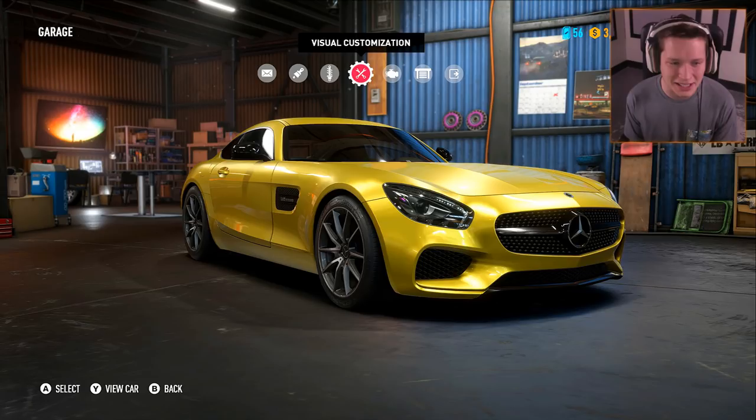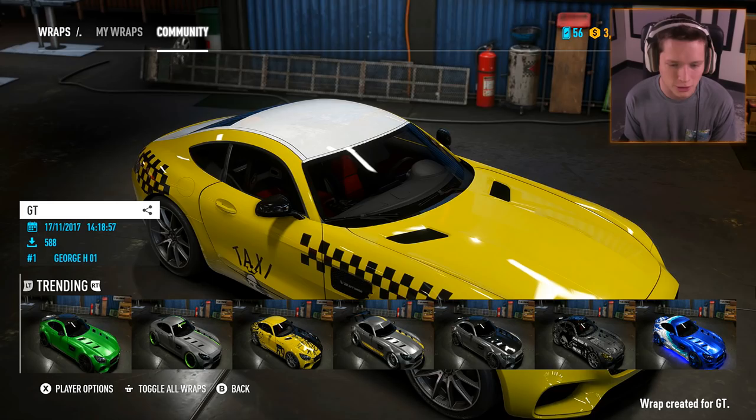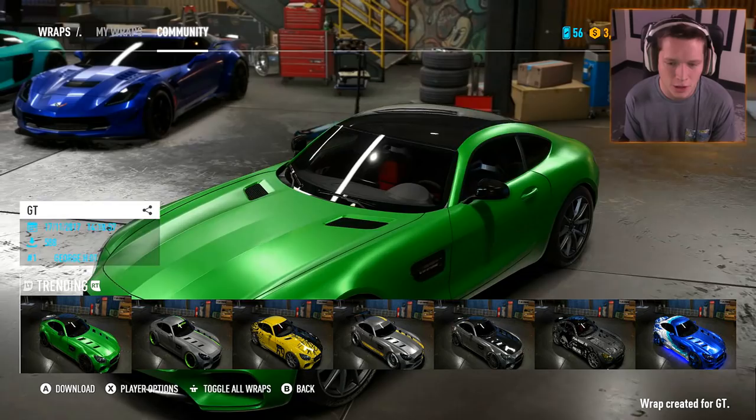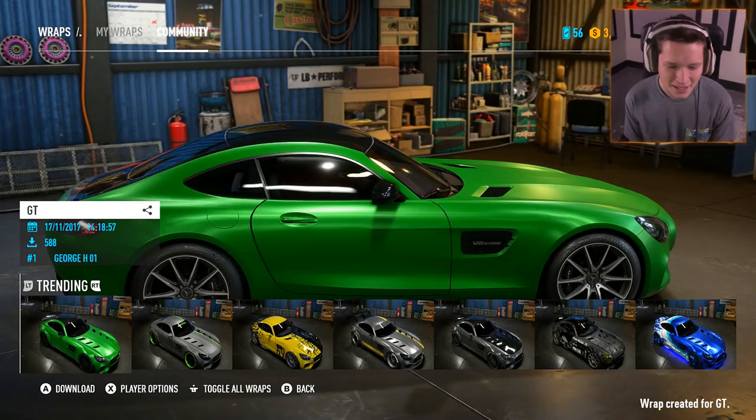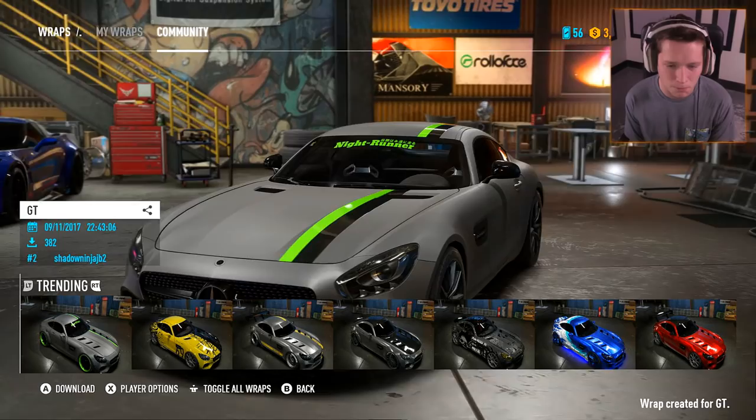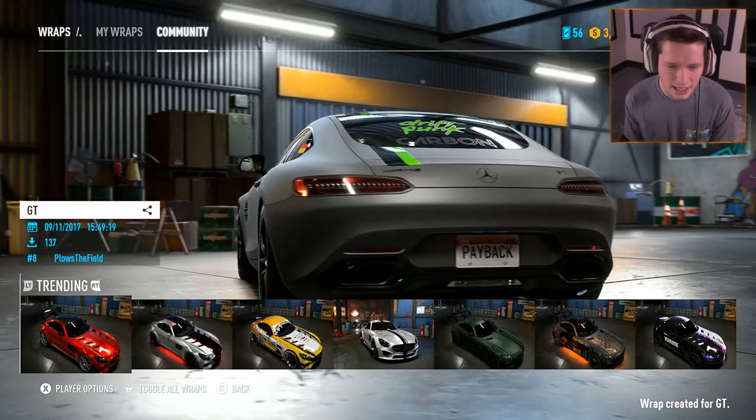We're going to go to our community wraps and see what people have for us. That green — that candy apple green. This is the new AMG GT R, this is the color for that. That looks really, really good. We're going to keep that in the back of our head for sure. Then we've got the gray with the green and black stripe — that's not bad. We've got the red here. That green just looks so good in my opinion.